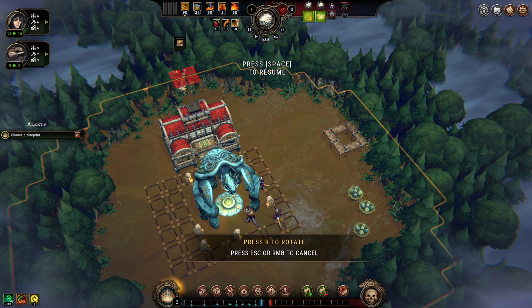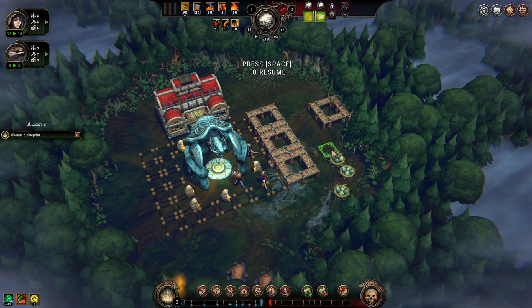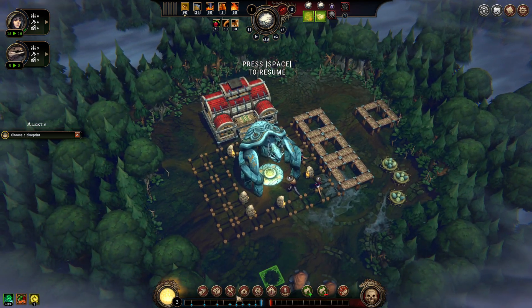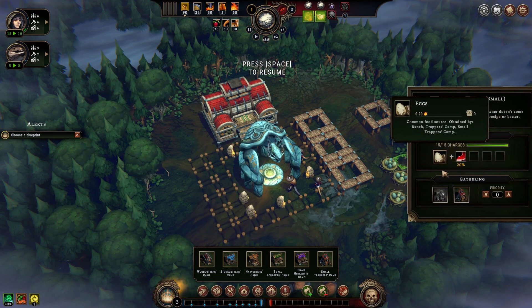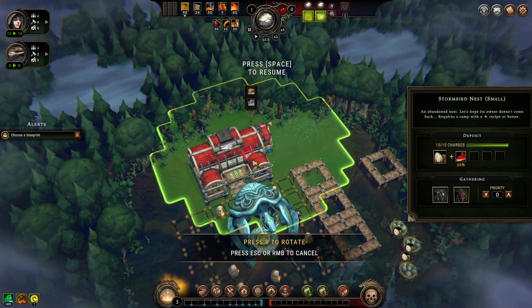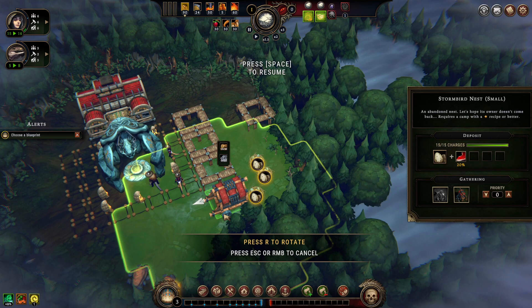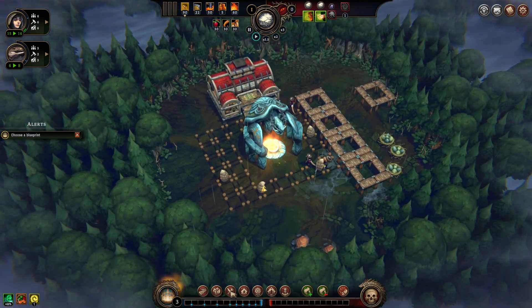And then we go and build some houses. We've got six, seven, eight, nine people, so we're going to go with three houses, which gives us twelve people to start with. And we're also going to build a small Trapper's Camp to get these eggs. So we'll exploit that and we'll do that. Let's go - we're ready to rock and roll.